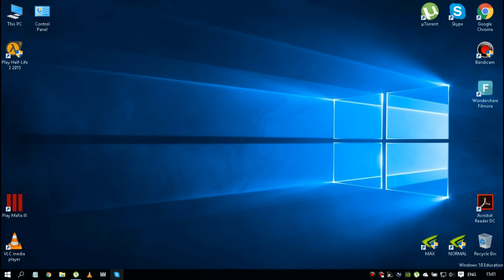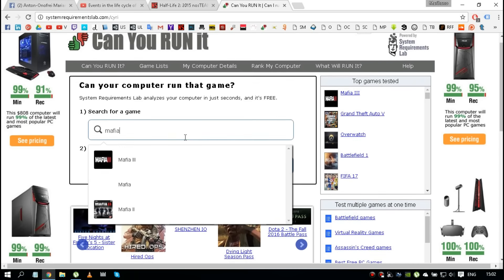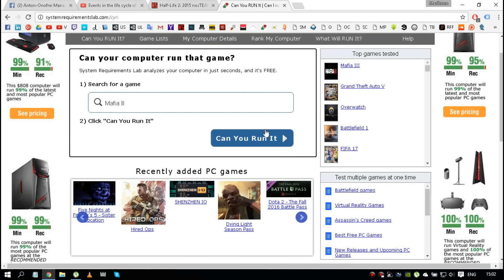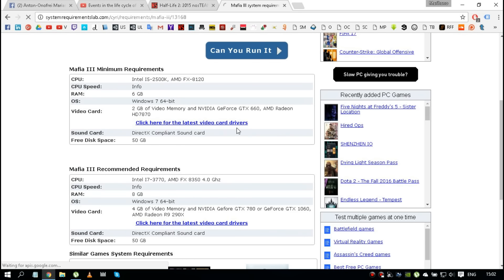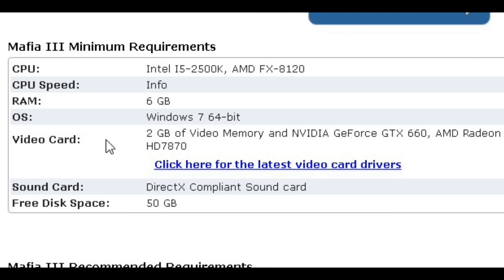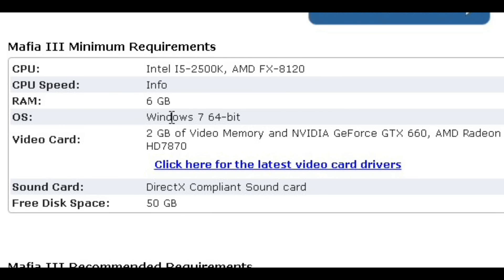Let's go to systemrequirementslab.com and look up Mafia 3. I hit 'Can I run it?' and I want to see only the requirements. The game needs 2 gigabytes of video memory on the GPU - a graphic card which we don't have. We have only 1 gigabyte. And yeah, 6 gigabytes of RAM which we have. High five! CPU is all right.